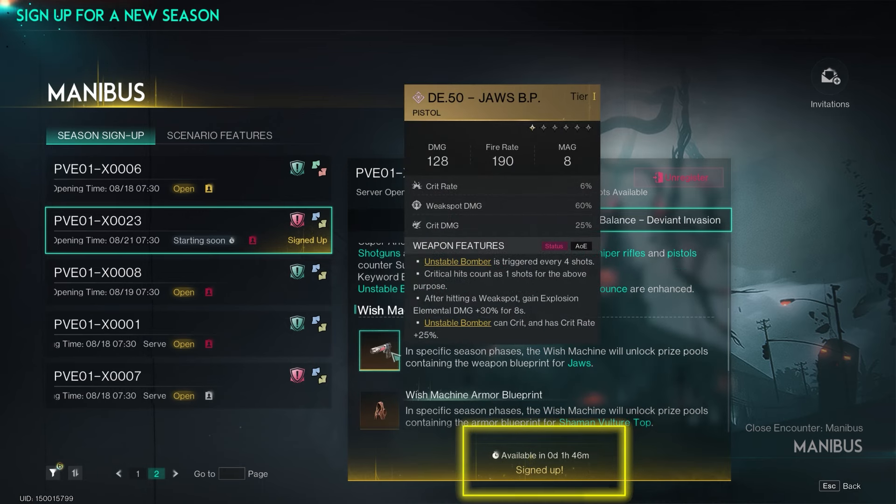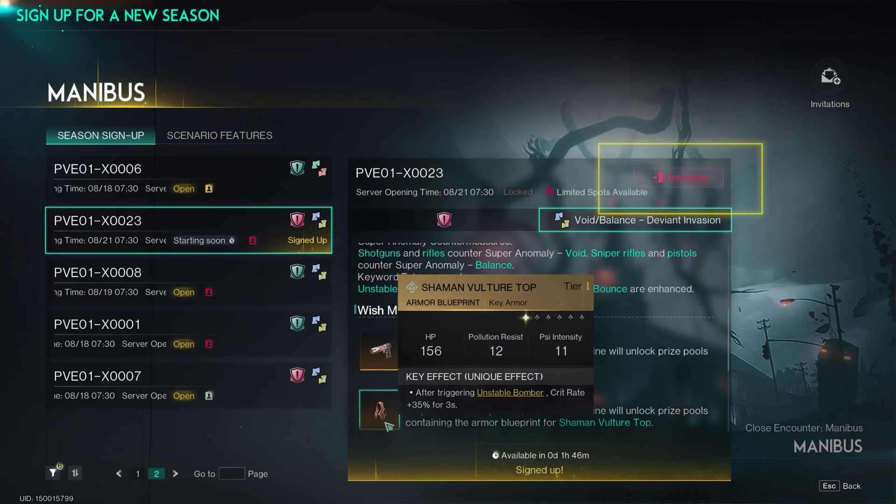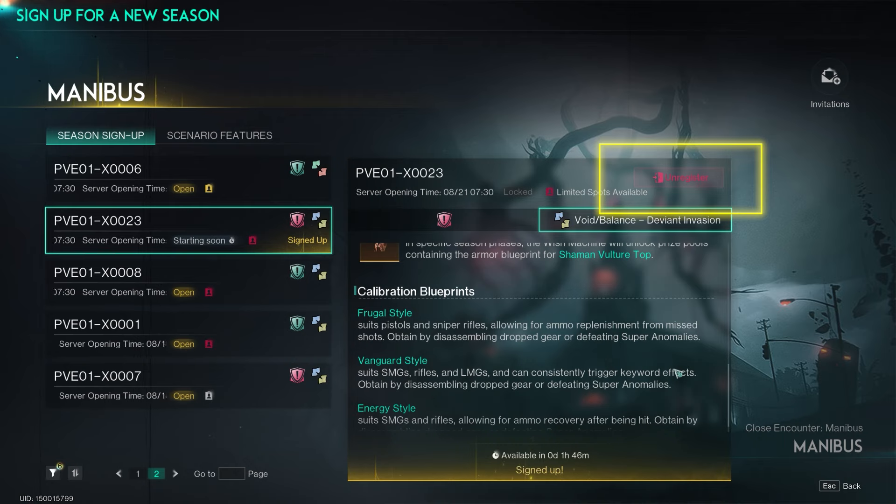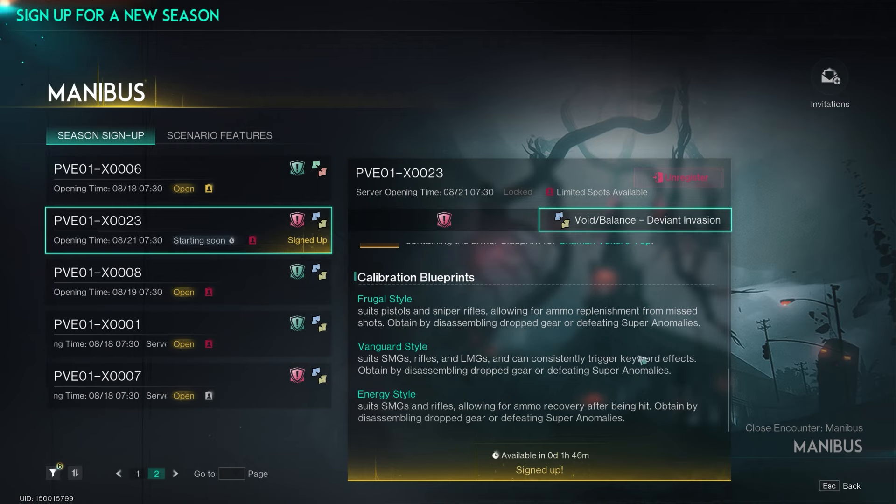After you choose a server, you need to wait until it is available and open, but at any time before or after it opens you can unregister and sign up for another server. Another consideration is what the wish machine will drop, and there will also be some new calibration blueprints you can obtain the old-fashioned way by disassembling dropped gear or by defeating super anomalies.